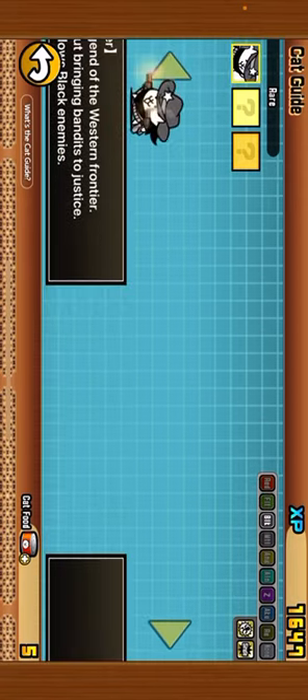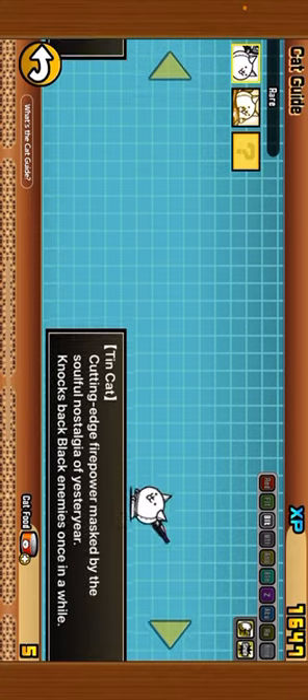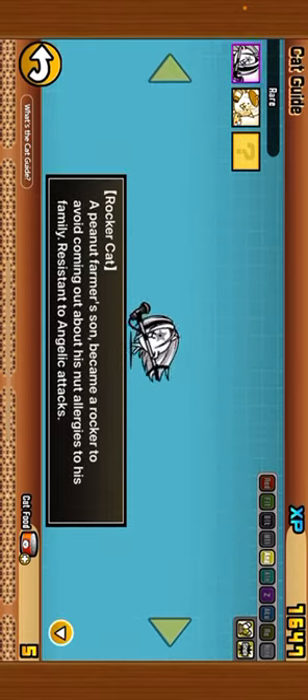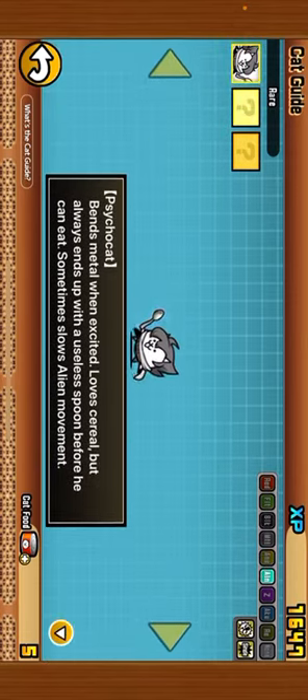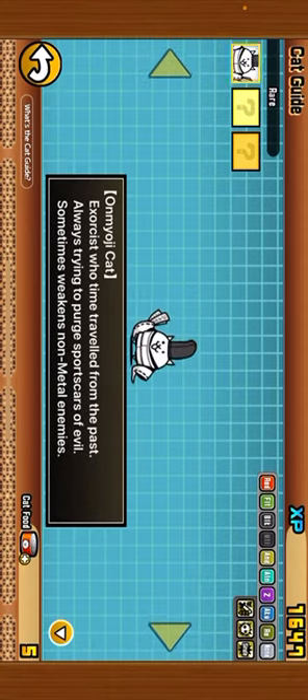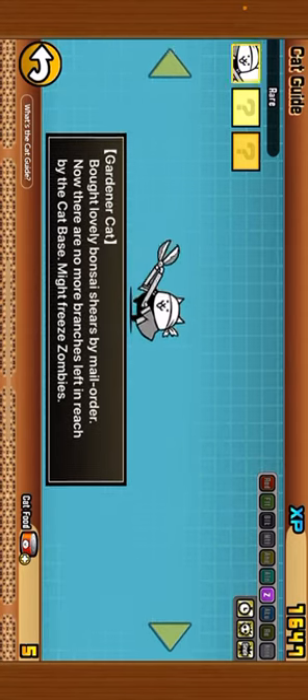This guy I use only on black. This guy I use just sometimes — I guess he has a bit of range. I use this guy for black. I use this guy all the time; he's in my loadout all the time. This one I use sometimes for aliens. And this one I use for zombies sometimes.